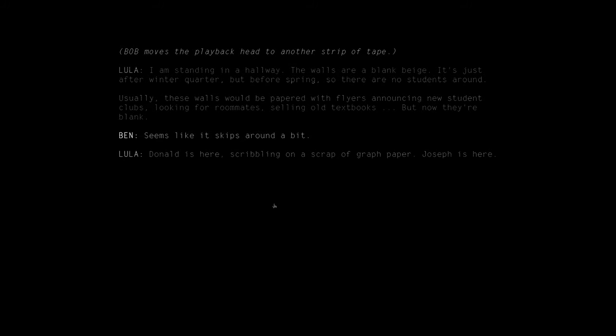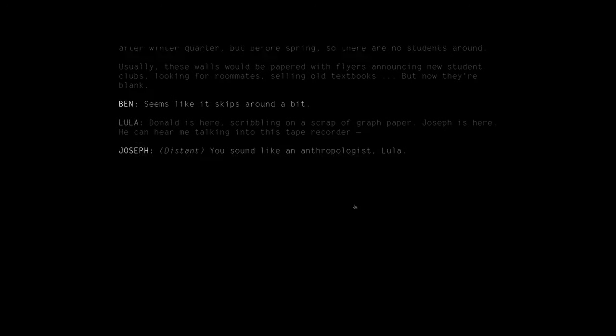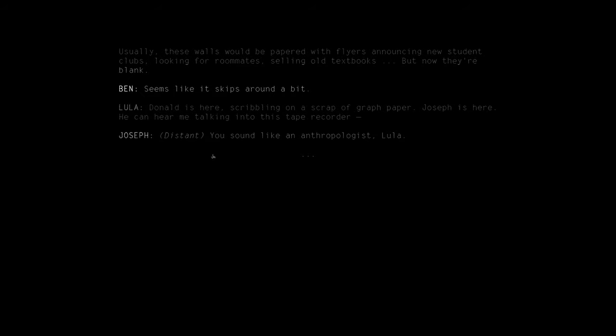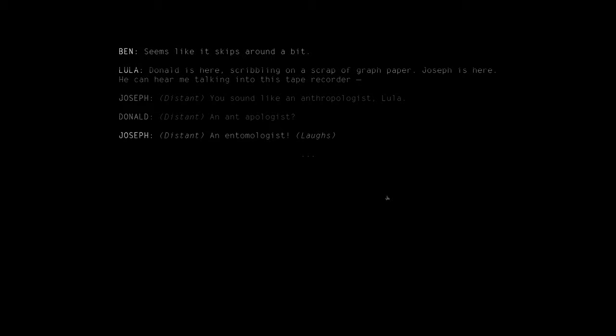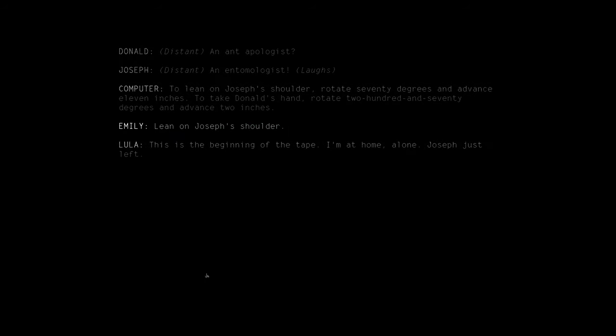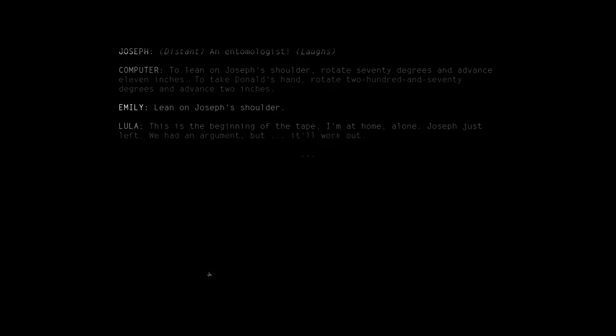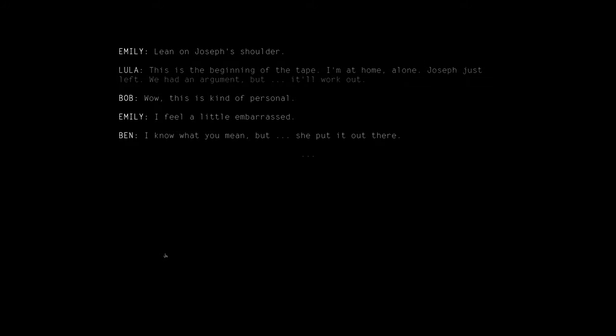'I'm standing in a hallway. The walls are blank beige. It's just after winter quarter but before spring, so there are no students around. Usually these walls would be papered with flyers — announcing new student clubs, looking for roommates, selling old textbooks. But now they're blank.' Seems like it skips around a bit. Donald is here, scribbling on a scrap of graph paper. Joseph is here. He can hear me talking into this tape recorder. Distant: 'You sound like an anthropologist, Lula.' Donald, distant: 'An ant-apologist?' 'An entomologist!'